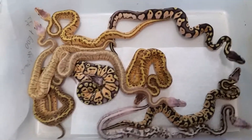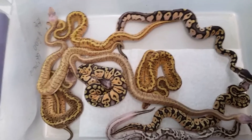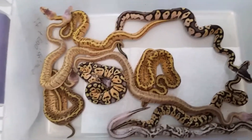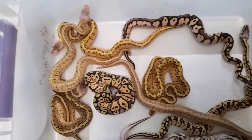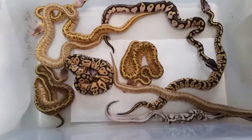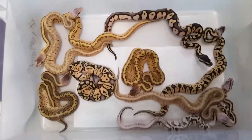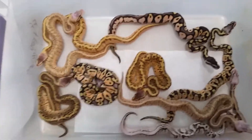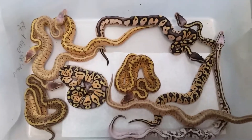Alright YouTube, my next clutch is next Saturday — killer bee calico to an orange dream enchi. And I have pastel vanilla to an orange dream enchi too, so we'll see how that clutch comes out. Alright YouTube, quick video — I'm out.